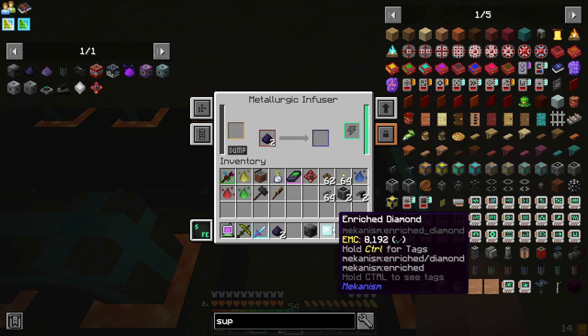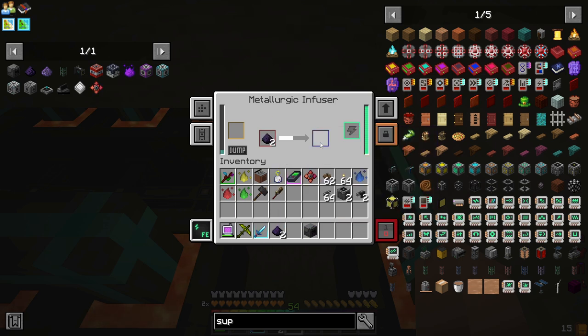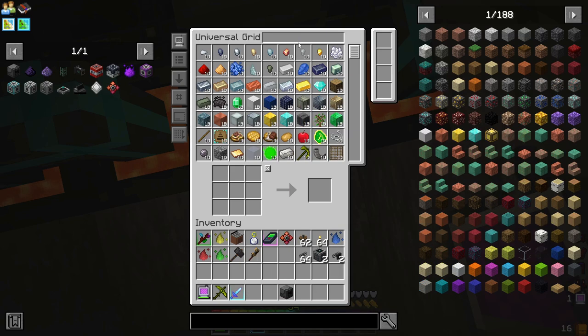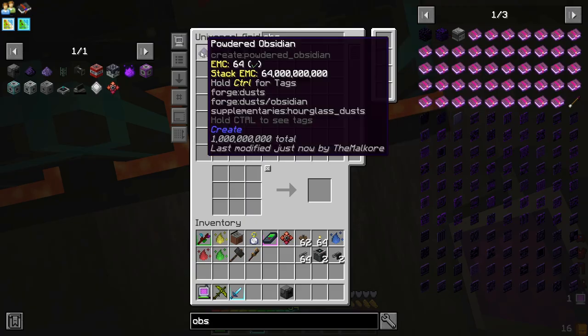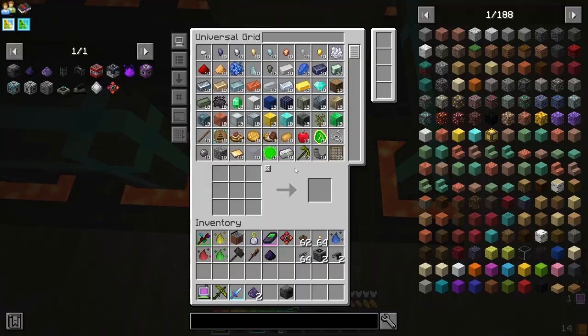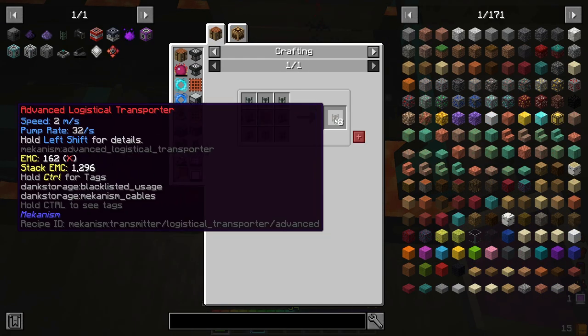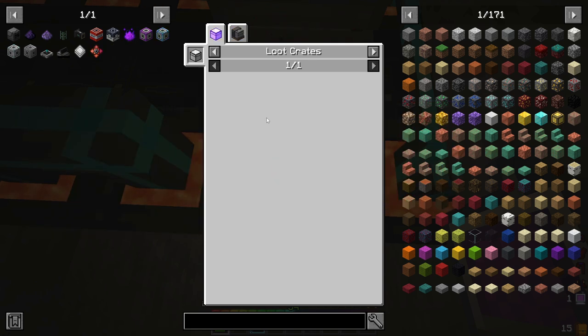We'll toss two of those in there. We only need one, but I just like not teaching this to the system. So now we've got the Refined Obsidian dust. The reason why is the more advanced things require these Atomic Alloys.